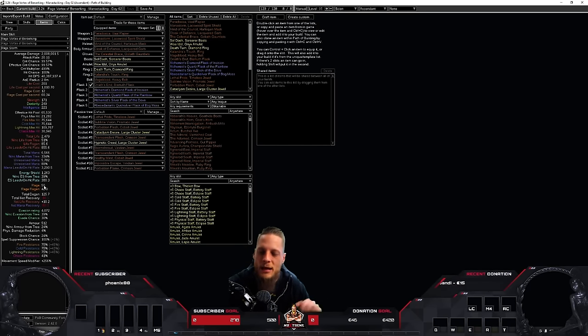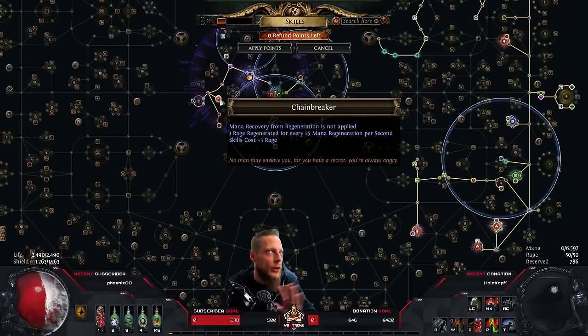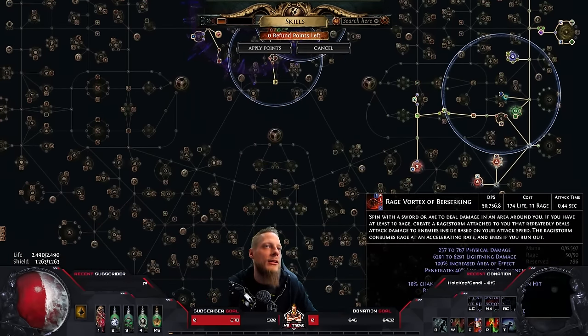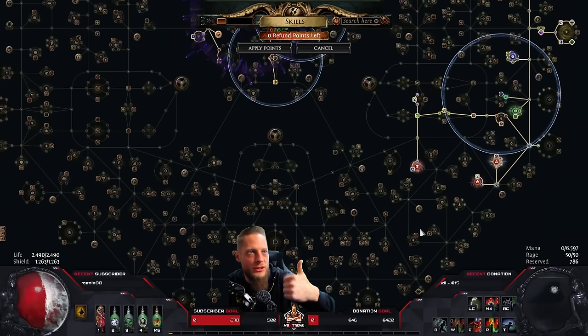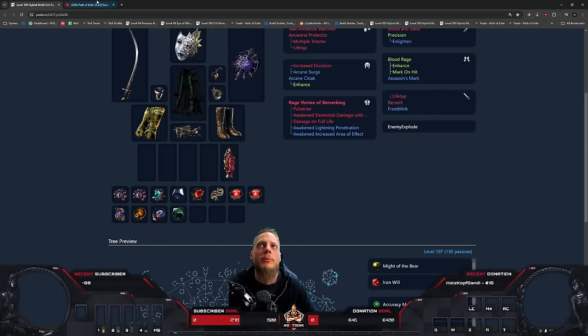Back in the day when people played the old KM Spirit Gloves — one rage per 100 life regen — they got maybe 10 rage per second. We're at 40 rage per second and can go even higher. The good thing with Chain Breaker is we are not spamming our skills; we just activate once and only pay the cost once on activation, and that's it.